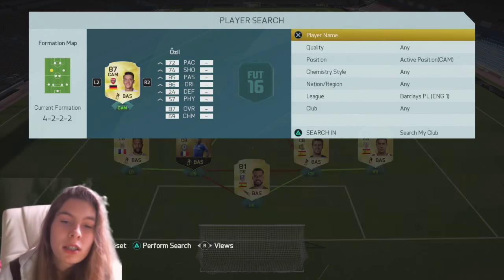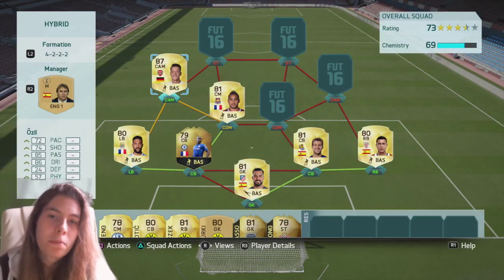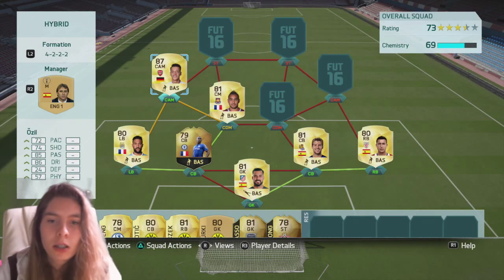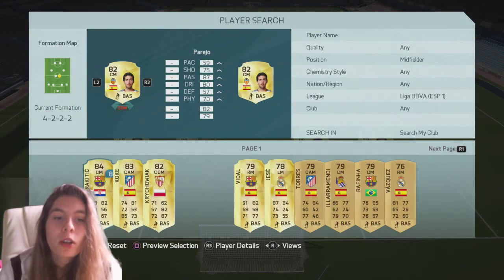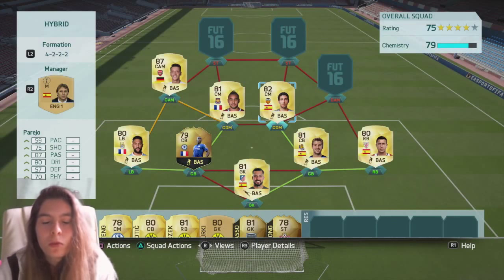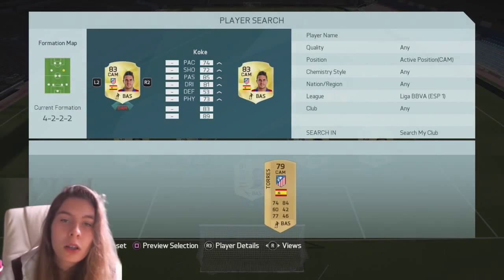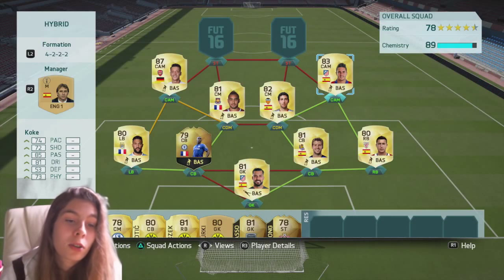Ozil — you may have seen these players from my pack openings. That's why the teams are mostly based on the players I get in the packs, so you might see them coming up in more squad builders. We've got Parejo as CDM — I know he's a CM but who cares, I don't have a position-changing card so live with it. And then we have got Koke. It was going to be Isco but Isco's a lot more expensive than Koke, and Koke looks like an alright player to be honest.